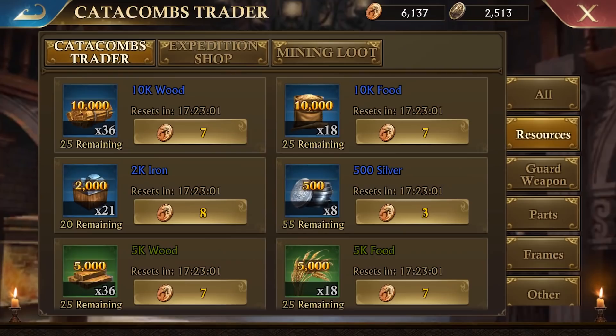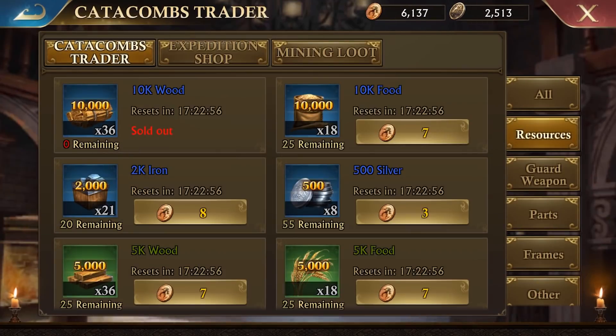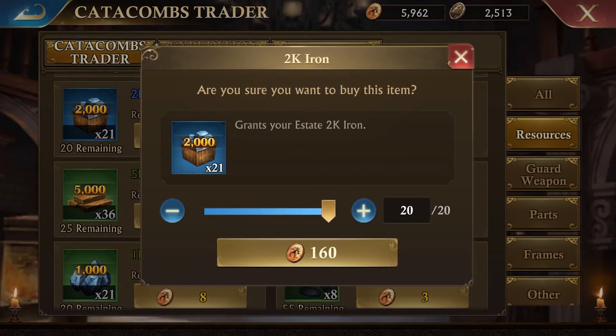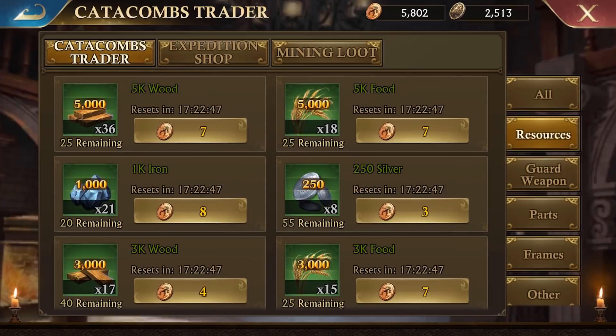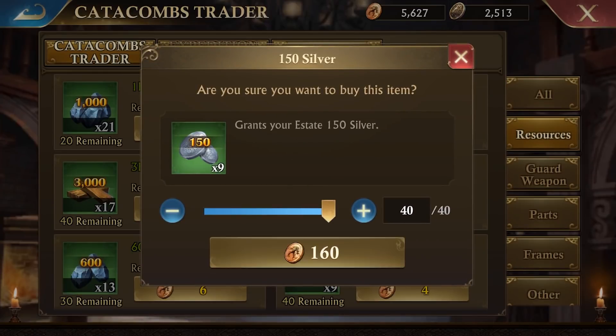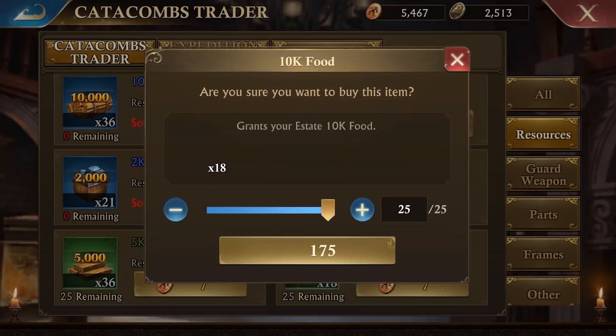Tip number one: exchanging resources at the catacombs trader is a good way to get additional resources to your estate. You will be able to exchange resources every day, and any resources that you exchange will end up in your inventory. Note that you will need ancient coins in order to exchange, and the items that you can exchange each day is limited. You can obtain these ancient coins by exploring the catacombs.